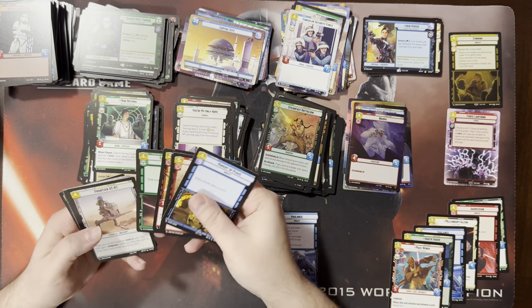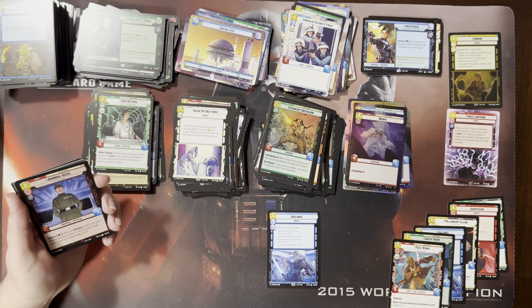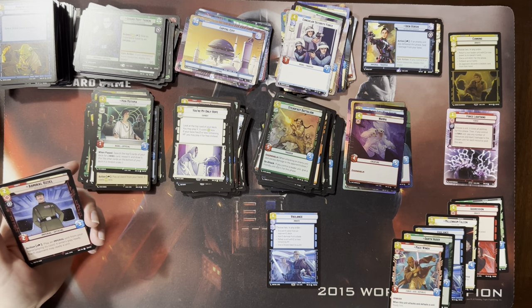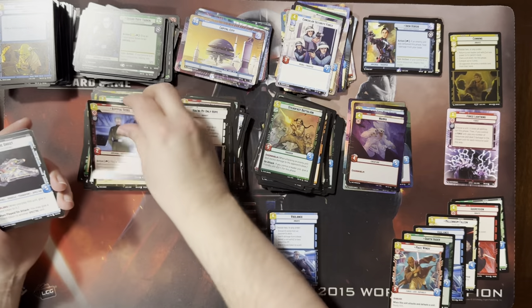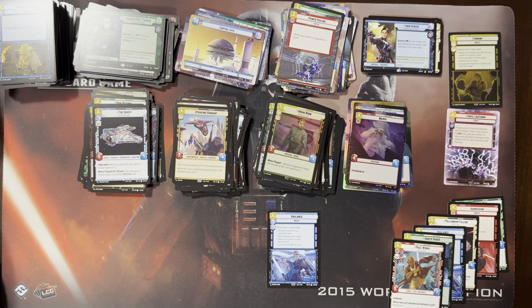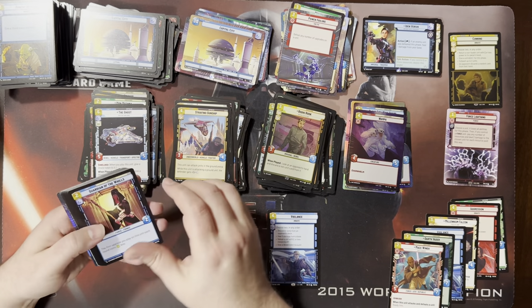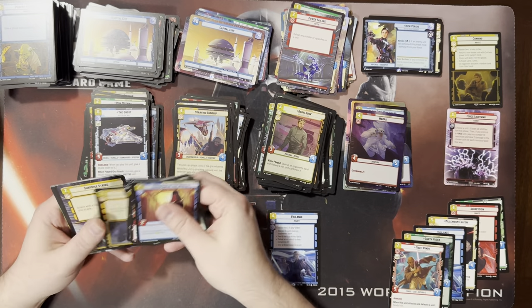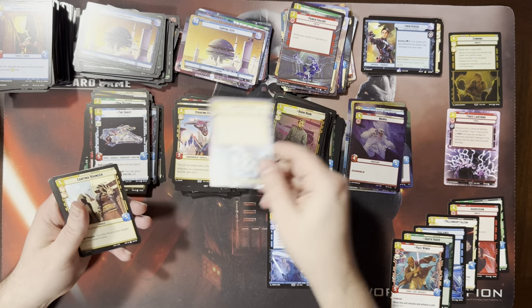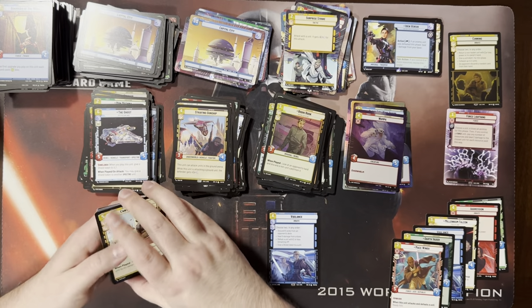If you're playing Cunning, you're probably just playing it in Boba. With Vigilance, you can play an Iden, or a turret, or Luke — you can build a true double blue deck. Another foil Boba. My double blue Iden deck is very fun — I've been playing it quite a bit. I'll routinely heal like 18 damage in a game. You just need Vigilance and a couple of the cargo juggernauts and you've healed for 18.